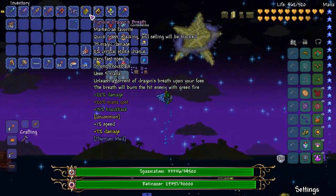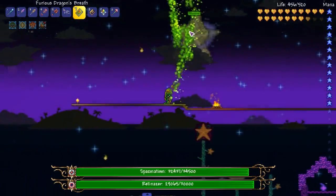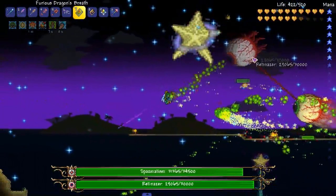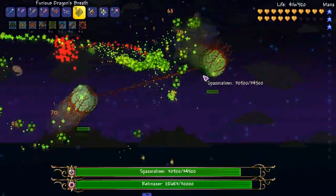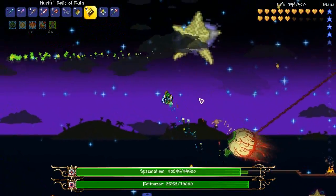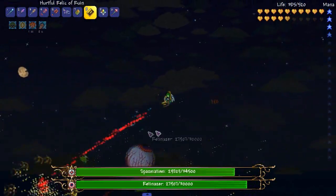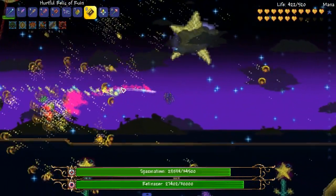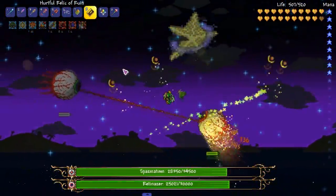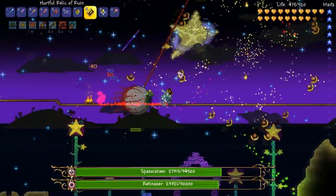Dragon breath — the breath will burn the hit enemy with green fire. This is pretty good, I've had this before. There's a little dragon breath effect popping off. You get the little dragon breath following you around. Then we got relic of ruins — you can summon multiple. If I can get one of them directly on top of it, that might hurt. This does okay damage, definitely isn't a fluke weapon by any means.